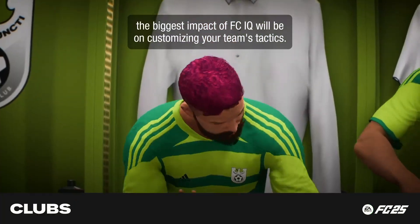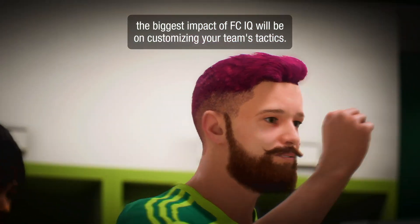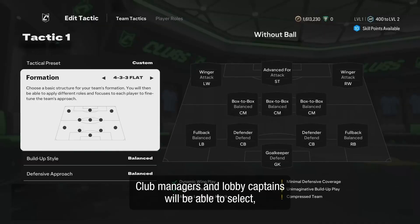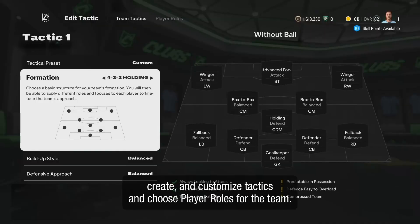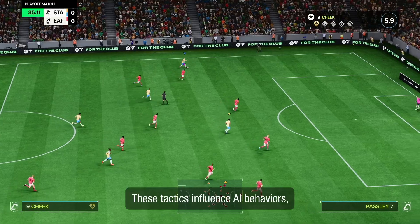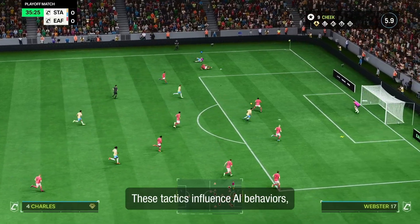In clubs, the biggest impact of FCIQ will be on customizing your team's tactics. Club managers and lobby captains will be able to select, create, and customize tactics and choose player roles for the team.